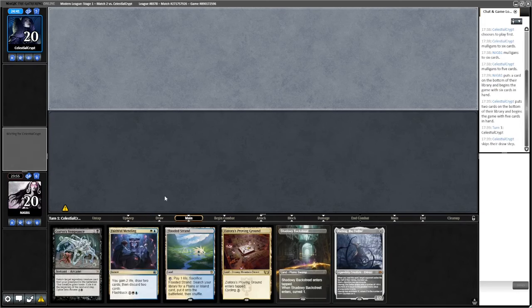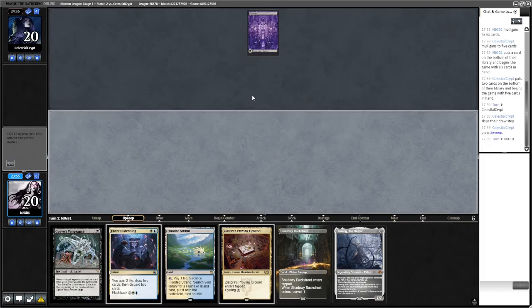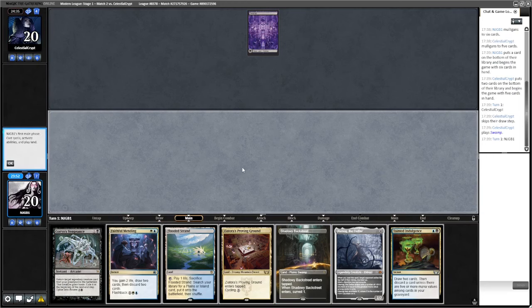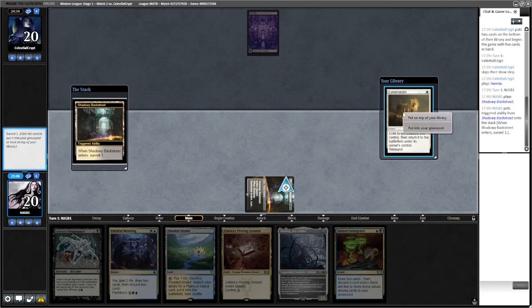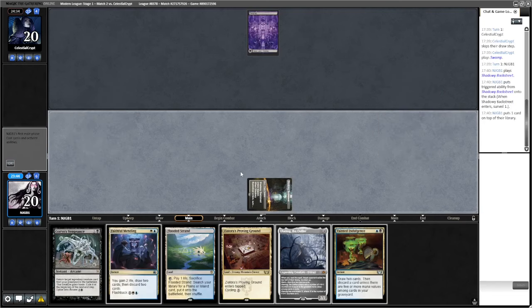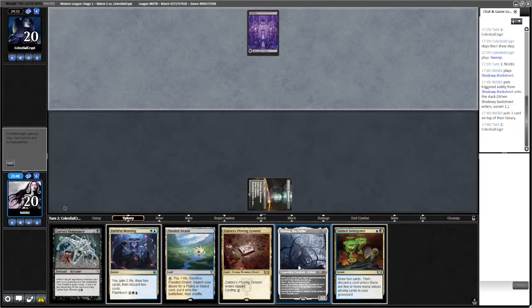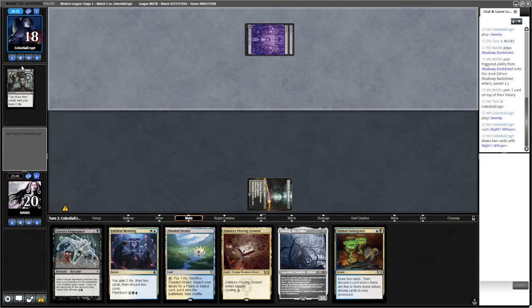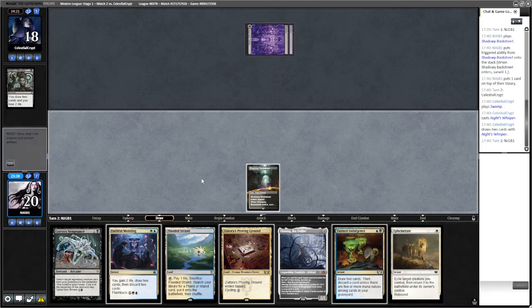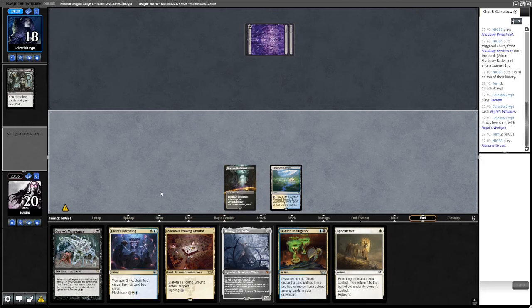We'll probably lead with Shadowy Backstreet. A basic Swamp from the opponent — could be mono-black, could be a number of things. Let's go Shadowy Backstreet. The opponent plays Knight's Whisper, we draw Ephemerate. We'll play the land and pass.